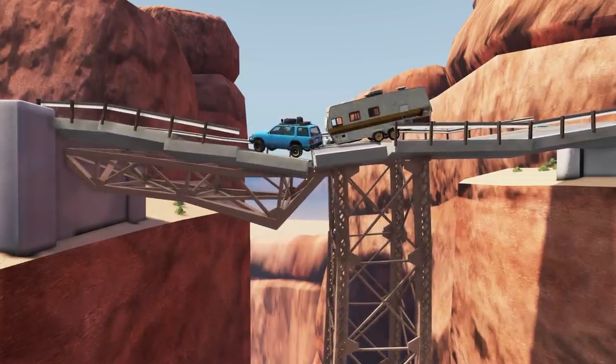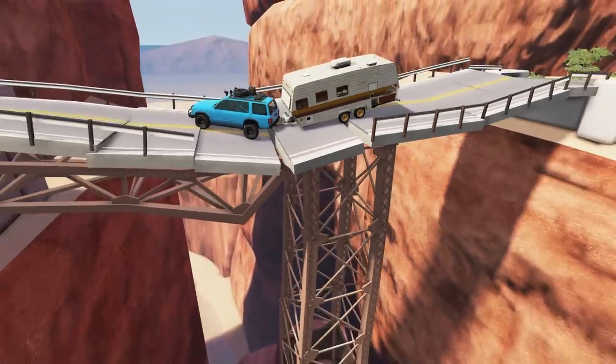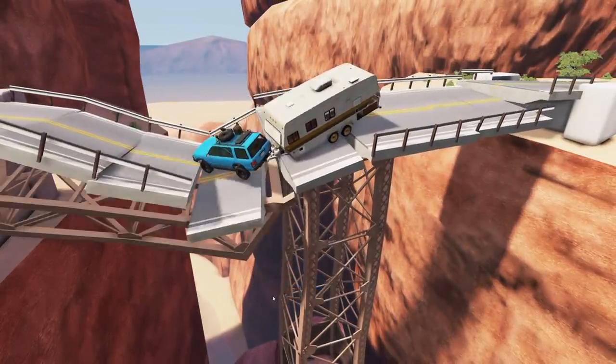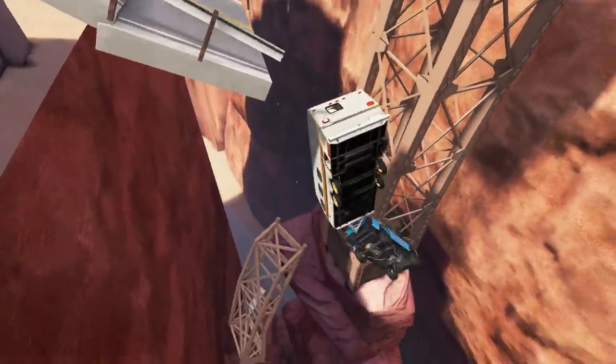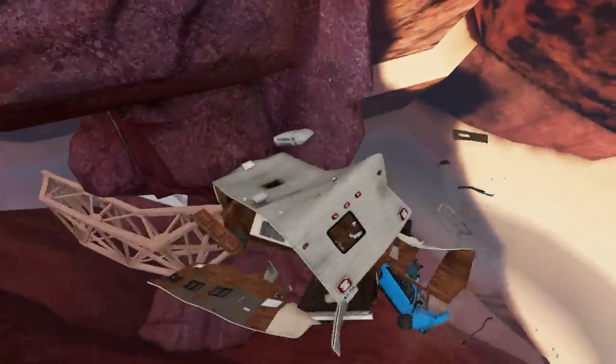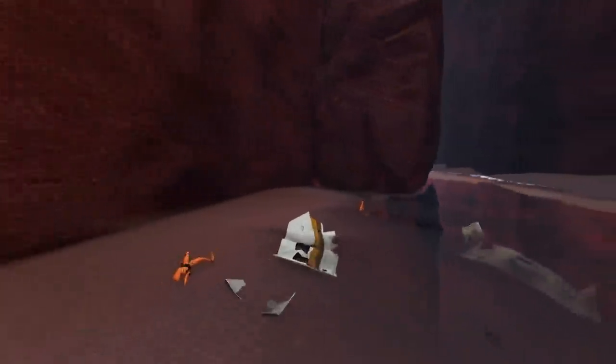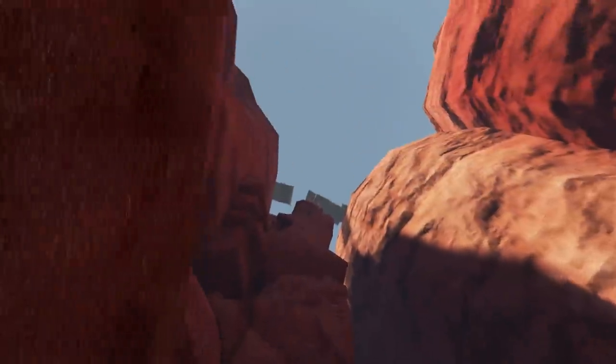Collapsing bridge inbound! Those sounds it's making are very scary. Here we go — it's going down! Down goes the caravan and the vehicle! The whole thing just broke apart. Ragdolls are flying everywhere, it's been completely destroyed. Stiggy! Stiggy, are you okay? Oh no — man down, need a medic. This is what's left: the vehicle is completely totaled, and let's not even talk about the caravan.